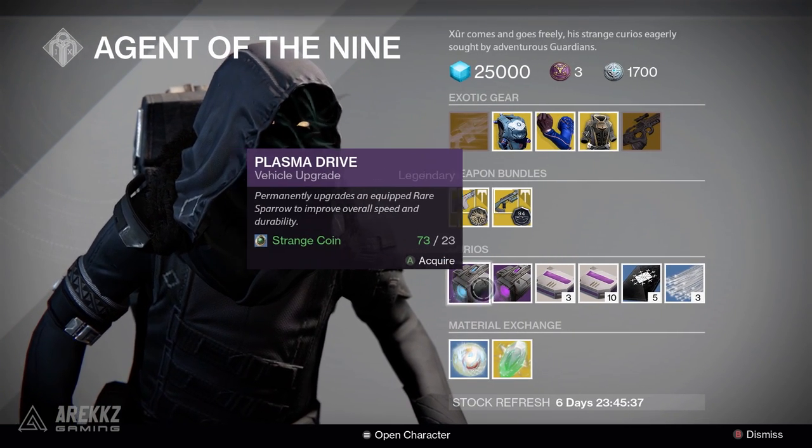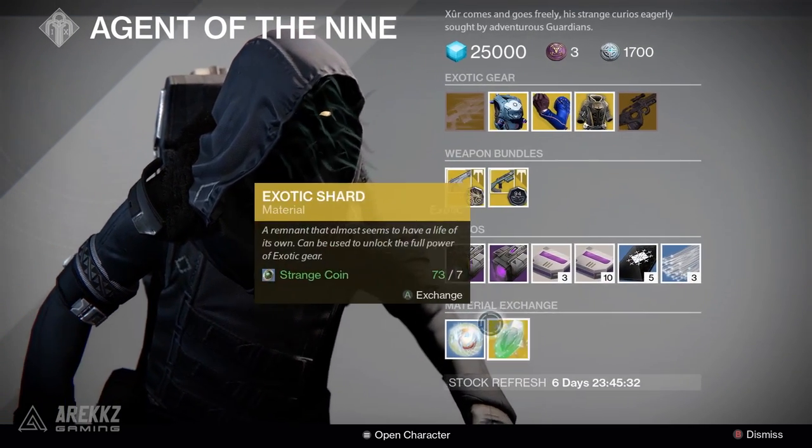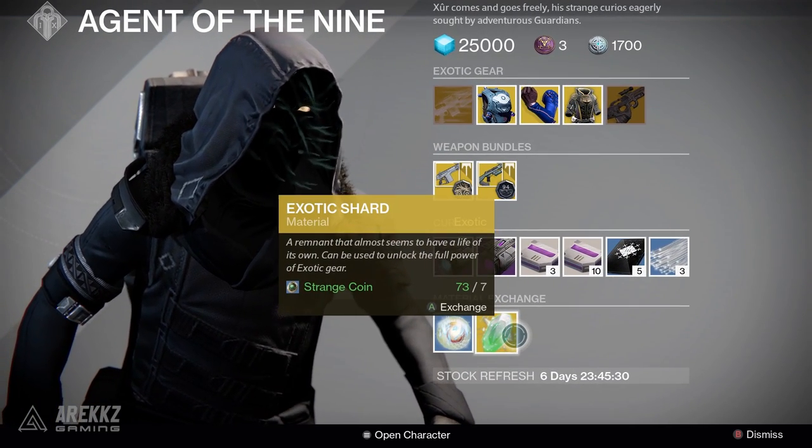Turn your attention to the Curios: Plasma Drive, Void Drive, Heavy Ammo Synthesis 3 and 10, 3 of Coins, Glass Needles, Motive Light, and an Exotic Shard.